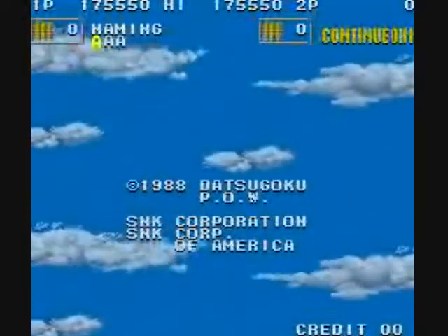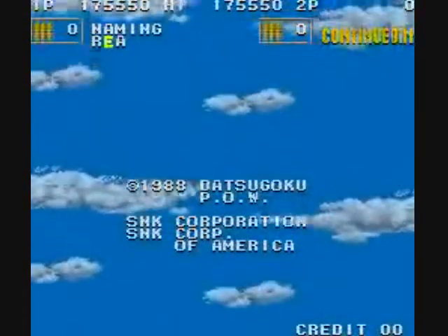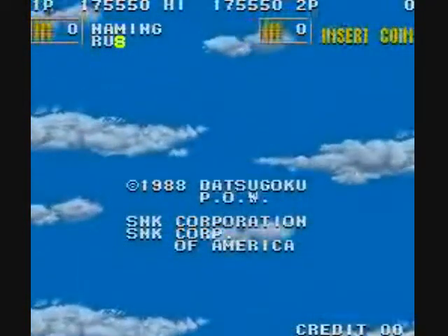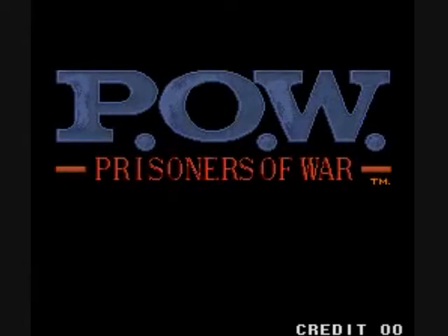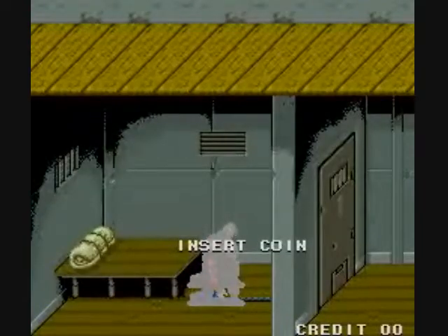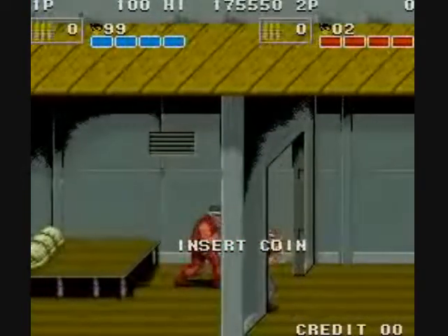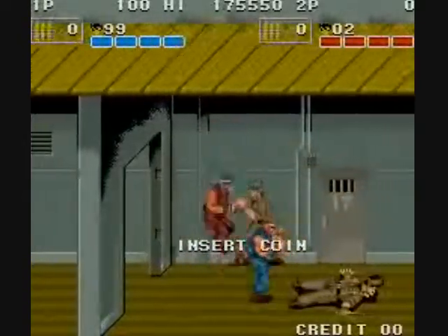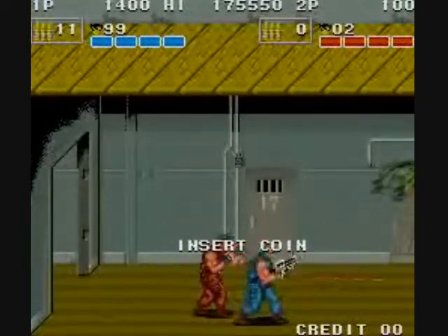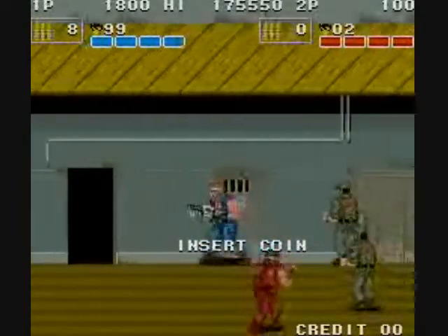That was POW: Prisoners of War by SNK in 1988. Learn what each character type does — there are different colors of the same character, and they might go down in one hit or take several hits. Both players have to share the same room in two-player simultaneous play. Even with two players, it's a tough game. Watch out for the explosion radius — it's really big in this game.